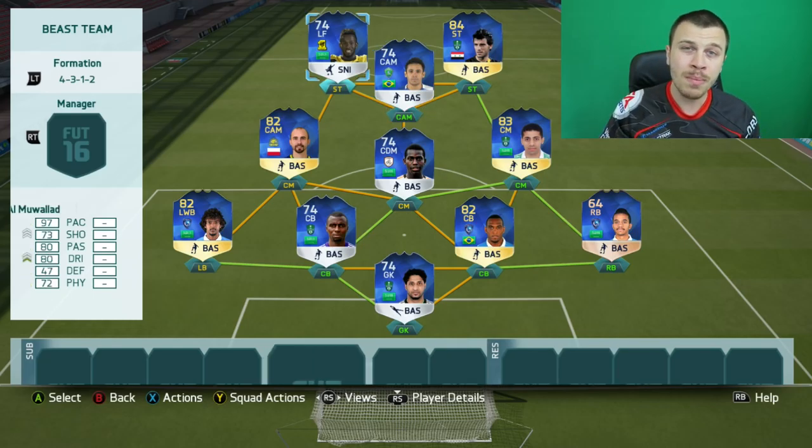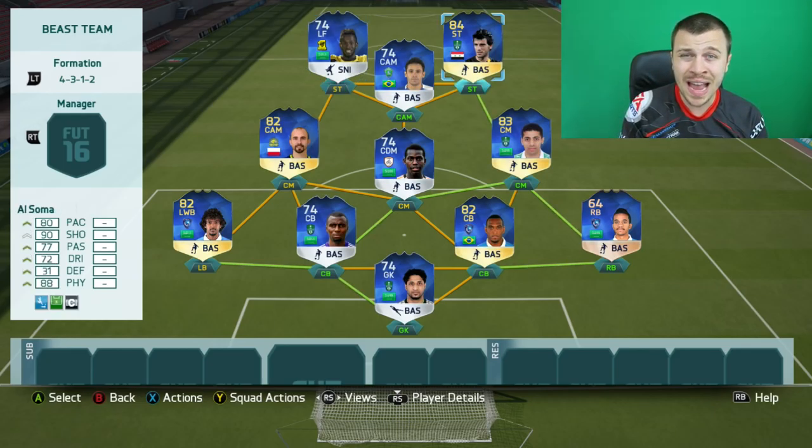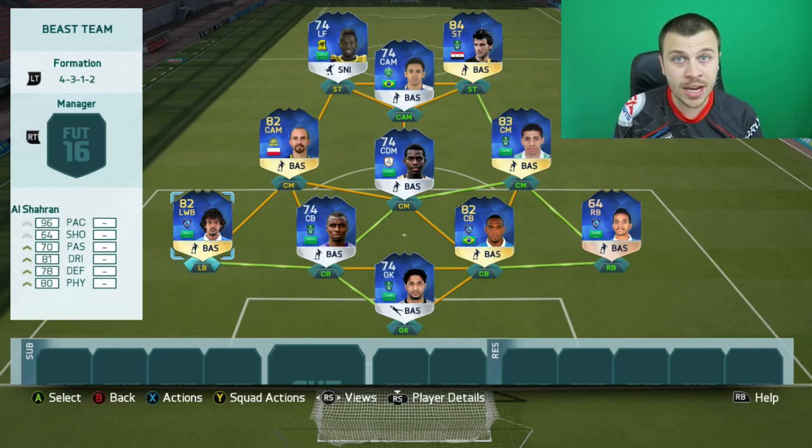There are 2 more players in the starting 11 I wanna mention. The first is our left striker - he's actually a left winger but he's got 97 pace, 99 agility, and 95 balance, so I wanna try him out as a striker. Also our right forward looks very tasty: 92 finishing, 95 shot power, 88 curve, 94 heading, 89 jumping. He's very big and tall, and on top of that he's a 4-star skiller - absolutely incredible. He seems to be the hidden gem. The last one is our left fullback: 96 pace, over 80 dribbling, 93 agility. He's extremely cheap on the market and worth every single coin.